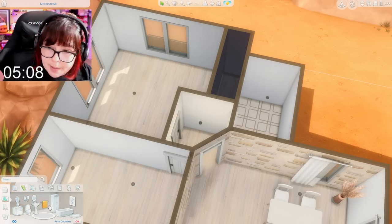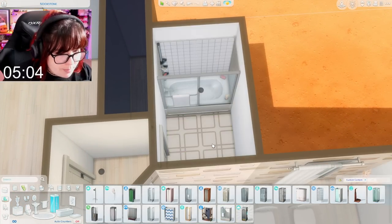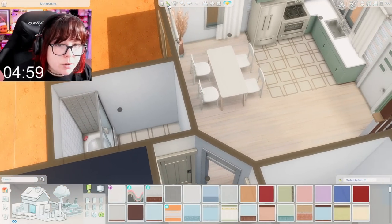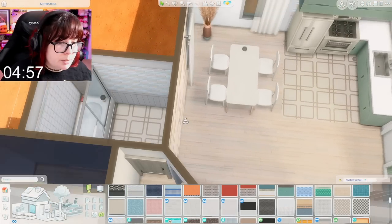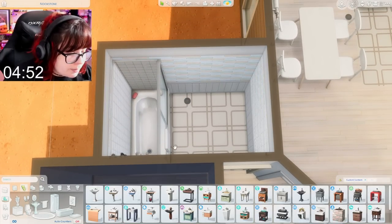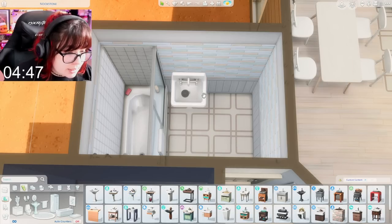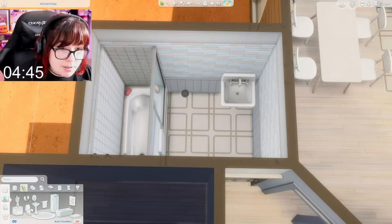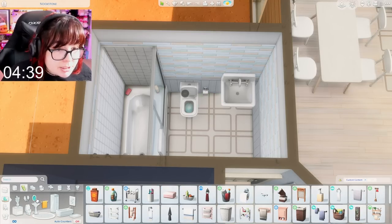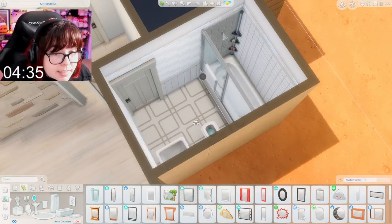Let's get everything we need for a bathroom — we have five minutes left. That's plenty of time for a bathroom, right? I think so. Let's paint all of the walls in here. That does not match at all, but it's okay — not everything has to match. Let's get a little sink in here, maybe over here, and a toilet. They don't have to be anything special, it just needs to function. Why am I adding toilet paper? That is not necessary in the Sims.